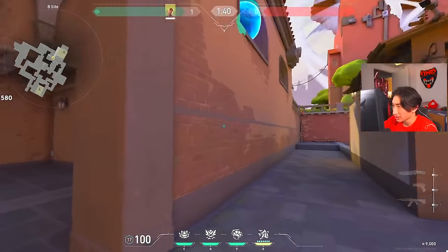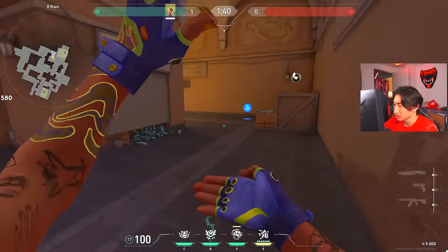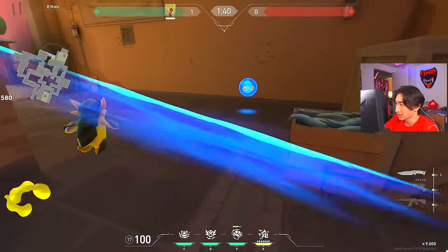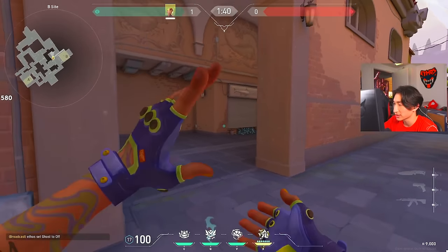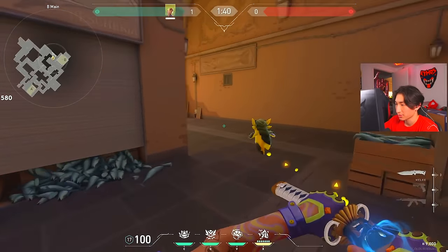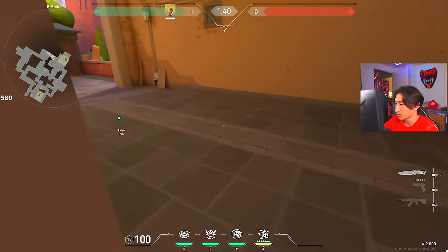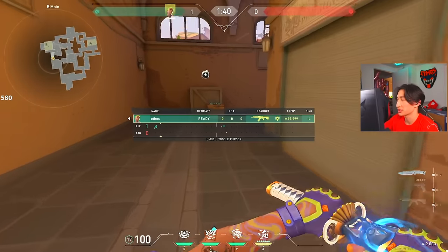You can also throw a flash and stun them as they're pushing. If there isn't much presence at a given spot, you can throw a Wingman to get info — basically see if there's anyone around the area. Wingman will lock on and chase them down if there is. There are a lot of things you can do in these situations.